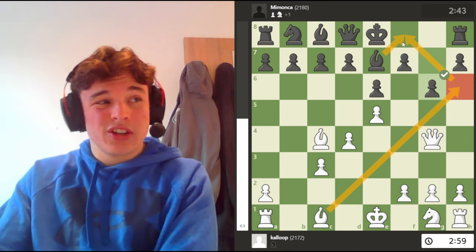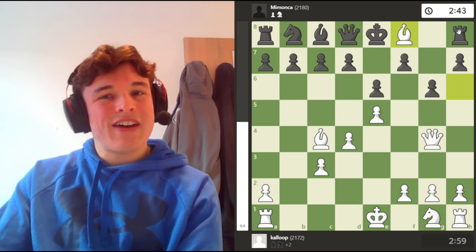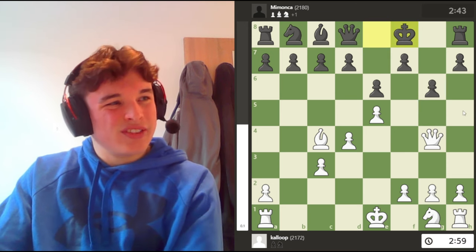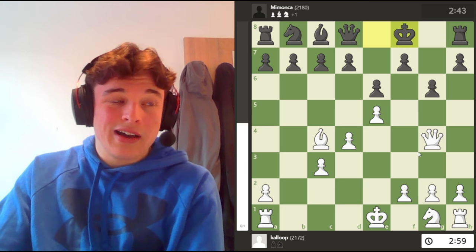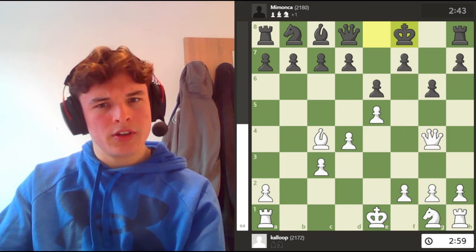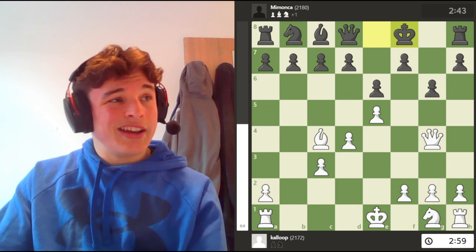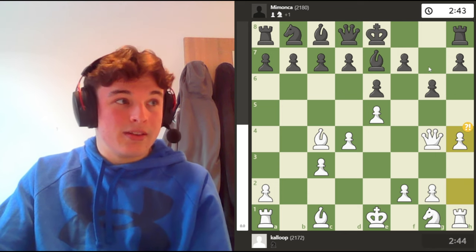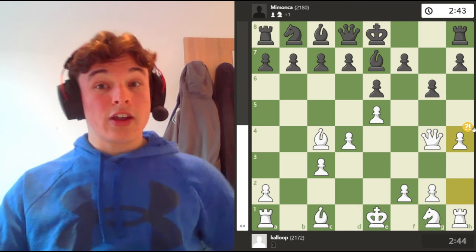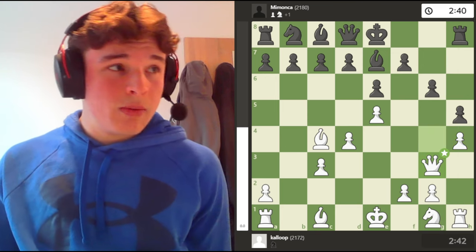...which I don't really want to do — I don't want to trade the bishops because I am a pawn down and these dark squares are really weak. I'd rather keep the bishops on, and I want black to castle anyway because I'm going to attack him on that side of the board. So I go for h4, I expect h5, and I'm happy to drop my queen back to g3.